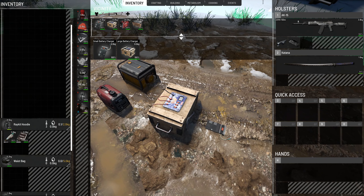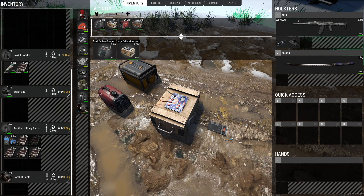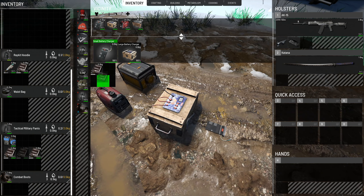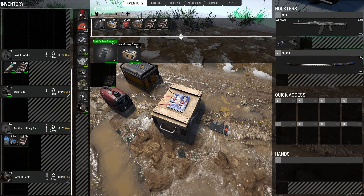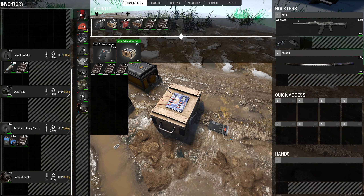How does this work exactly? I have some batteries here - these smartphone batteries - and you simply drag them into the containers. If I open the inventory for the small battery charger, you can see I can only fit four batteries if I want to charge all four at once.